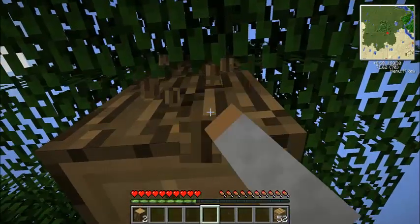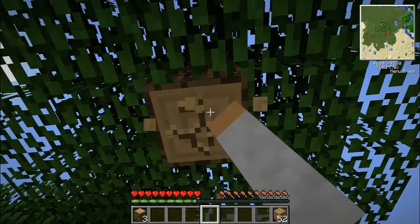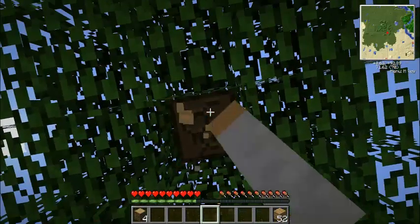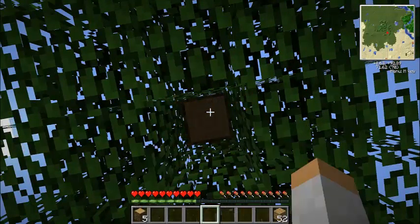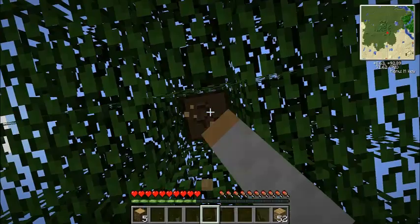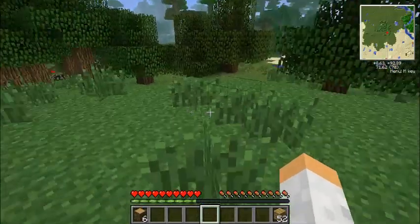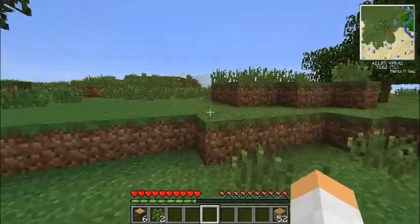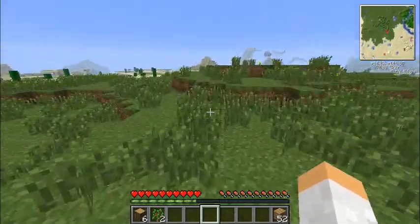Are we going to build above ground or below? We're building above. I'd like to explore more, see what's around in the desert. We might find a village — like the one over there. Is there a village over there? Yeah. Good, I got a sapling. I'm going to go ahead to watch the village.